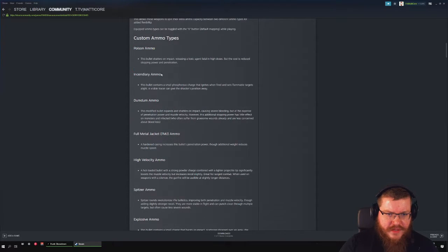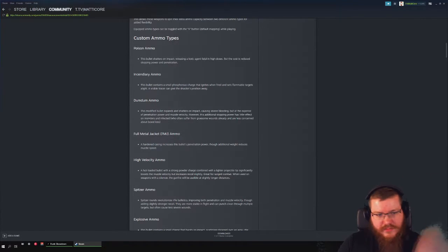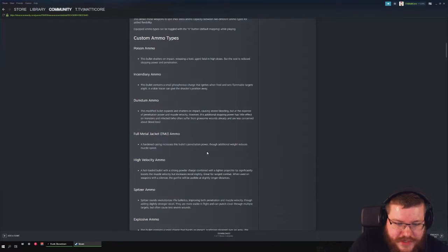Center ammo is the first type for every medium weapon, like the Vatterly and the Winfield. Dum dum shatters on impact, causing bleeding of course, and full metal jacket gives more penetration.